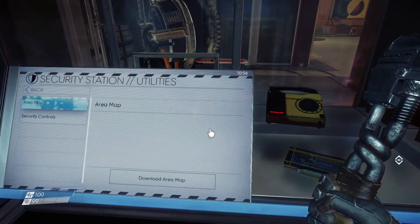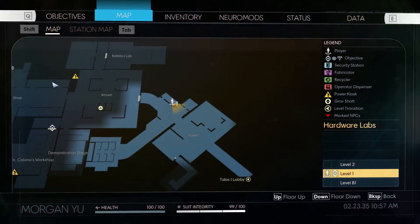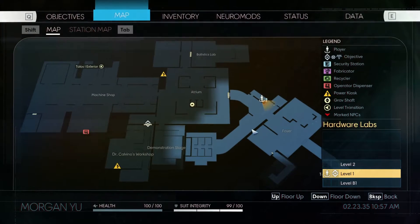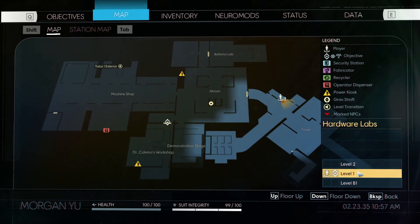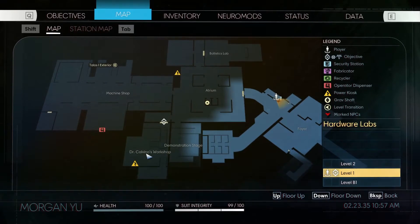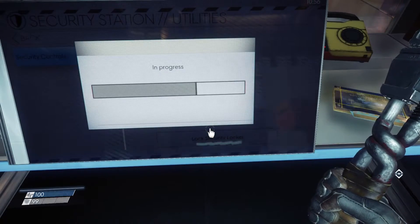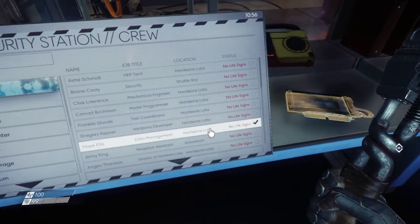Alright, security station — we can go in here and download an area map. Now I know where everything basically is. There's a door I can't get into right over there. It goes up to floor two, which is like Director Thorstein's office down here. Over here is basically the demonstration stage, and up here is the tree, the medical bay, and stuff like that. I can also unlock the security locker — that'll be useful. I can basically find crew here if I want to.